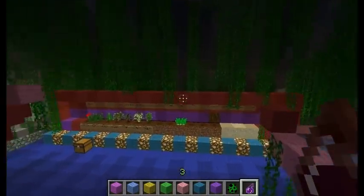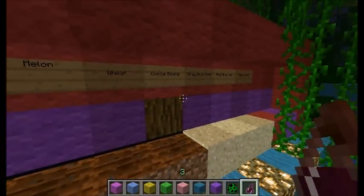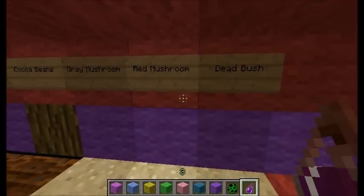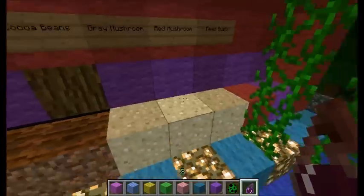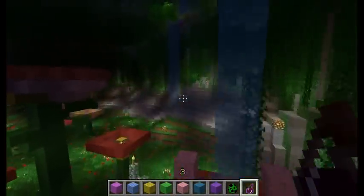And just to do the rest of my monument: there is wheat, cocoa beans, gray mushroom, red mushroom, and dead bush. Dead bush sounds pretty good for an area name — or like the last wool, right? Black wool. Feel it, you know?